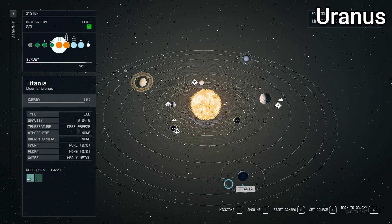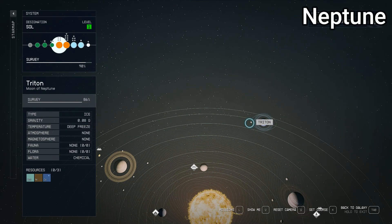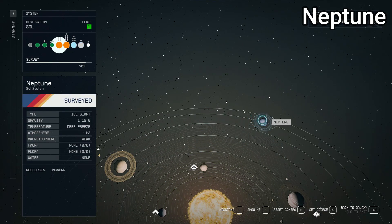Moving on to Neptune, our second-to-last planet, way out on the outside. This one is another ice giant, so we can't land on it. Gravity is slightly higher than Earth's, which makes sense given it's larger. Deep freeze temperature, H2 atmosphere, weak magnetosphere, no fauna, no flora, no water. Unknown resources since we can't land on it — that checks out. It has one moon, Triton. In real life there are 14, so we're missing 13 of Neptune's moons. But given they're all probably just barren ice balls, it's fine. Relatively accurate information overall.